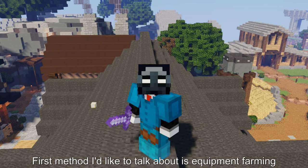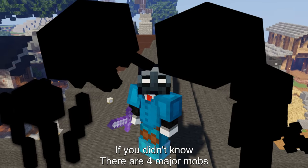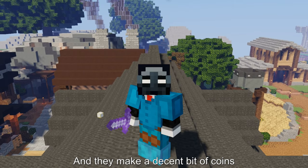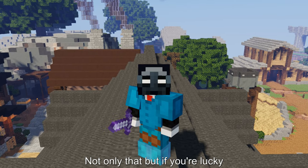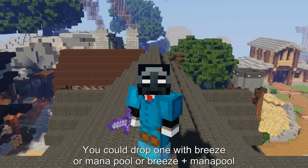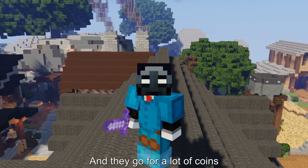The first method I'd like to talk about is equipment farming. There are four major mobs that drop items that can be used to craft equipment, and they make a decent bit of coins. Not only that, but if you're lucky you could drop one with Breeze or Mana Pool, or Breeze plus Mana Pool, and they go for a lot of coins.